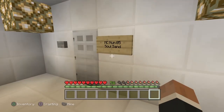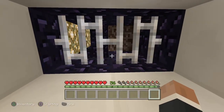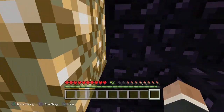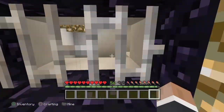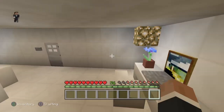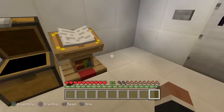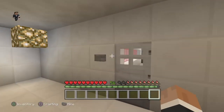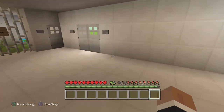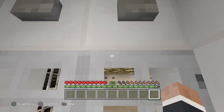This here is soul sand, and it's heavy containment because you can use it to summon the wither boss. That's why it's got this obsidian enclosure around it, so it can't break out as easily. Got a few computers around it, a chest to store anything, and pretty much the same setup. That there is the soul sand.